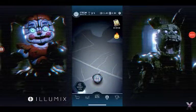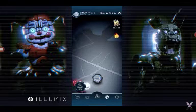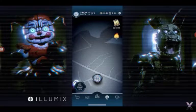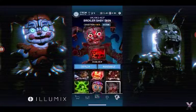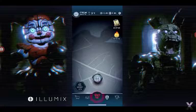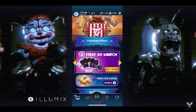Five Nights at Freddy's AR Special Delivery part 31 — we have a brand new character, the final character of the Sizzling Summer event. So far we've had Flamethrower Foxy, Bonnie or Baby, George and Chica, and now we have Flamin Springtrap. Yep, that's right, another Springtrap. This does make a lot of sense because Springtrap has the fire finale, so it fits him very well.